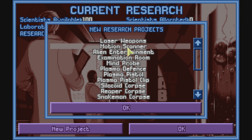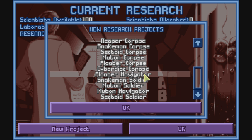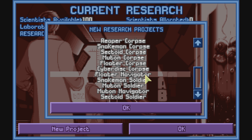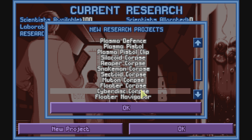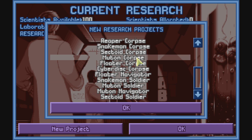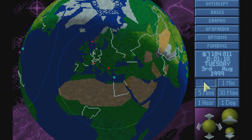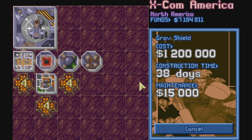Let's allocate more research. We need a leader from a base. Floater navigator, mutant navigator — let's do a floater navigator. Or let's do this: a Silakite — that's the one I want, because it's a kind of weird thing. Right, bases — we've got fusion ball defenses coming here, so we want a Grav Shield as well.